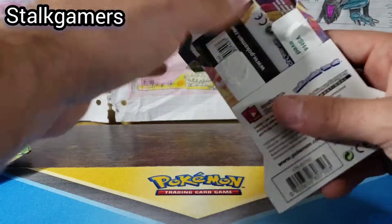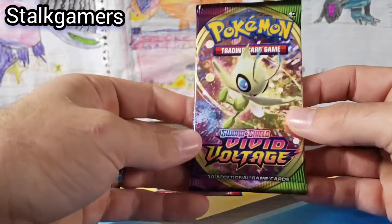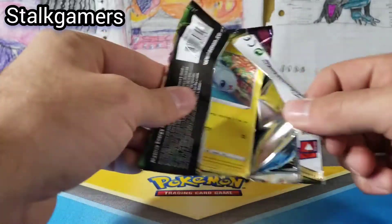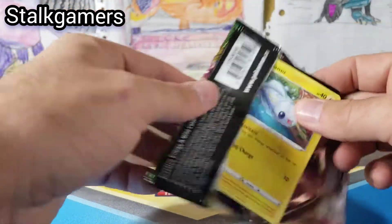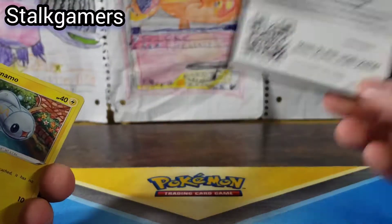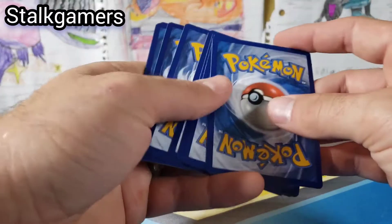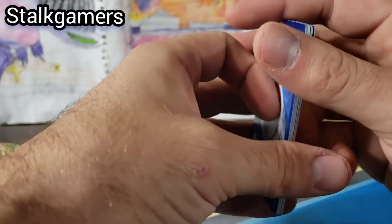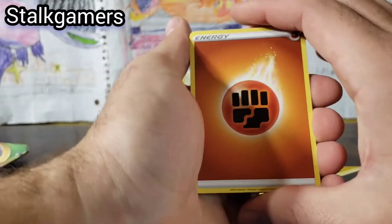We're getting on to our Celebi Pack Art with a Celebi inside. That Celebi has eaten another Celebi — that's terrible. Here we go. That one was backwards. Code card. Four from the back. This one looks like there's a little bit of whitening on it.